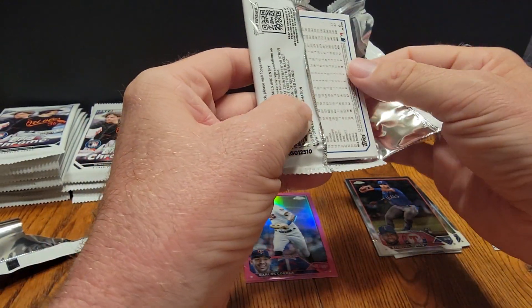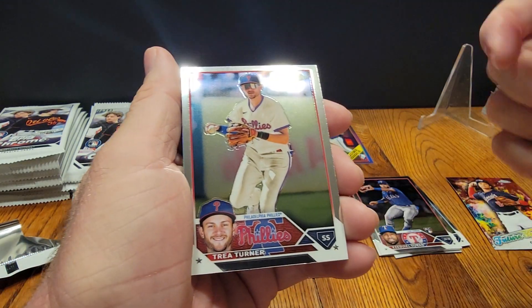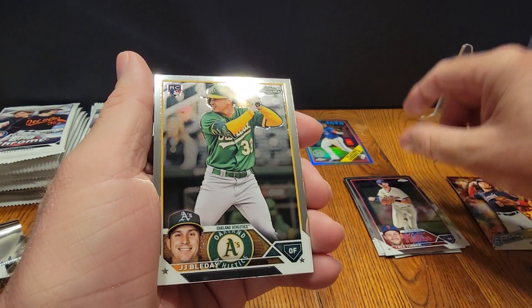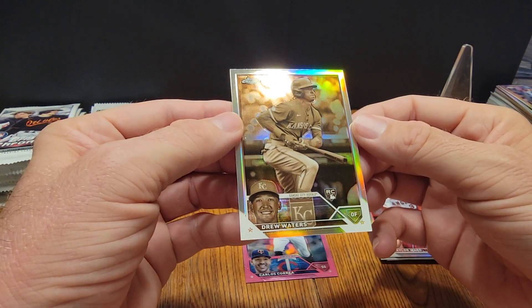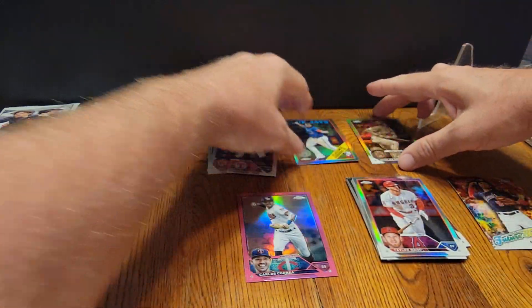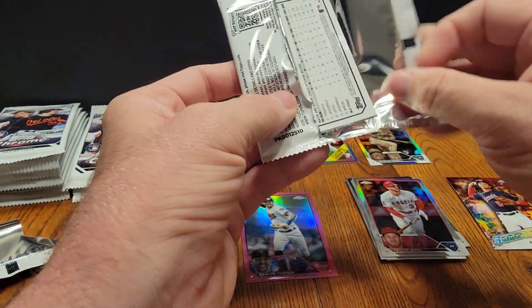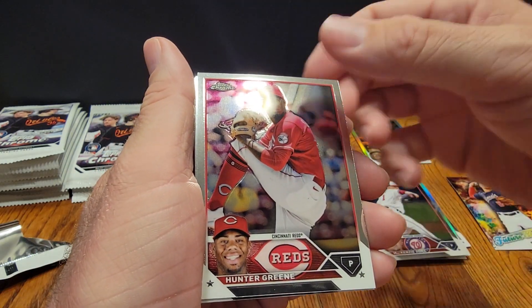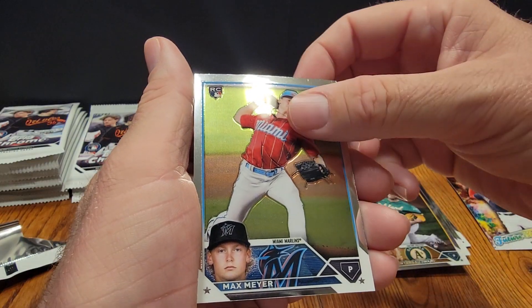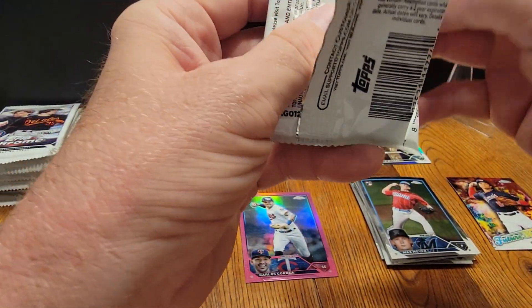I was actually pretty thrilled to see that they had some of these at a fairly decent price. Taylor Ward, and our first sepia — Drew Waters, okay, put him right up there. Kenzi Gore and a green — nothing too spectacular so far out of this blaster.